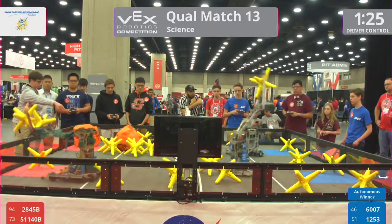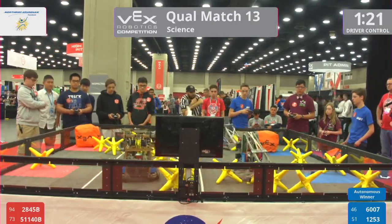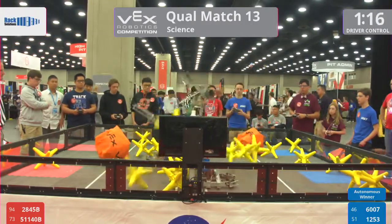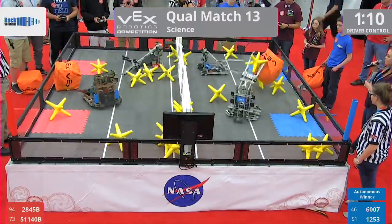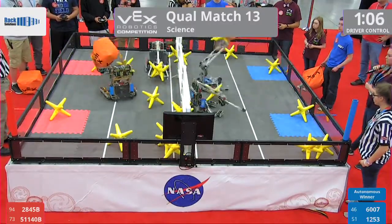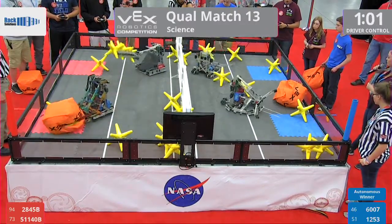They have won a reverse slam dunk over that fence! Here come the red alliance chucking that cube over the fence into the far zone — they have won two. Blue alliance 6007 counter-attack: they threw the cube right back into the red alliance's far zone, that'll be worth four points. Just over a minute, blue alliance doing a great job cleaning up their zones.